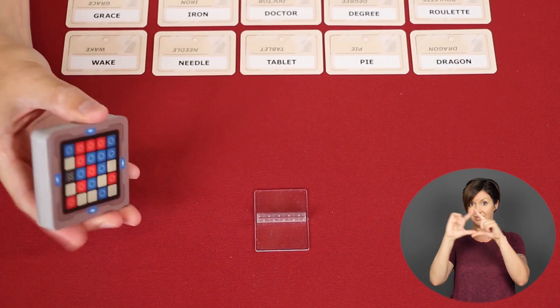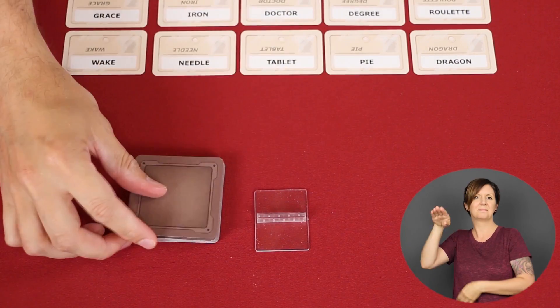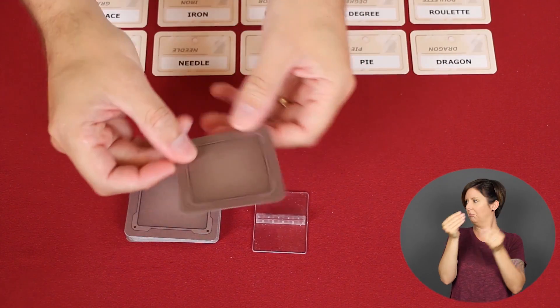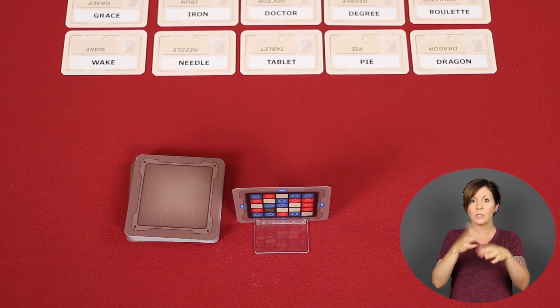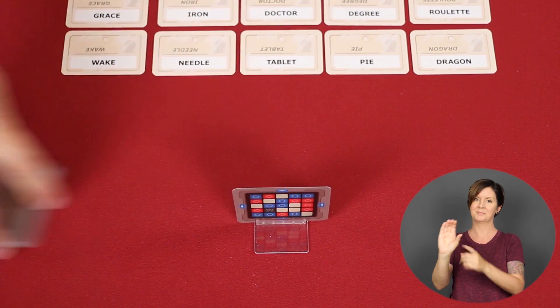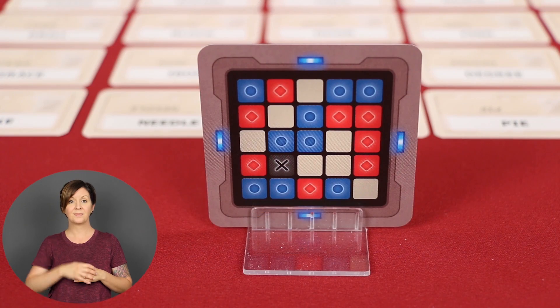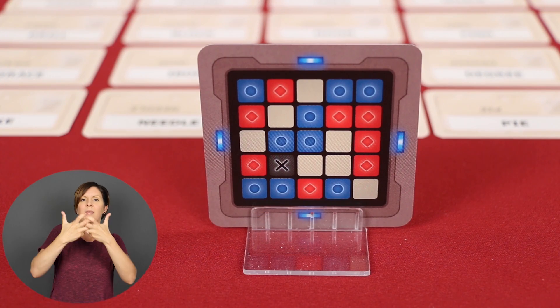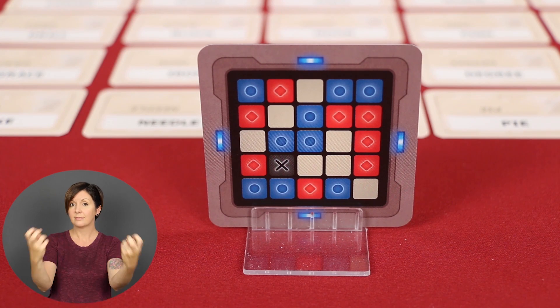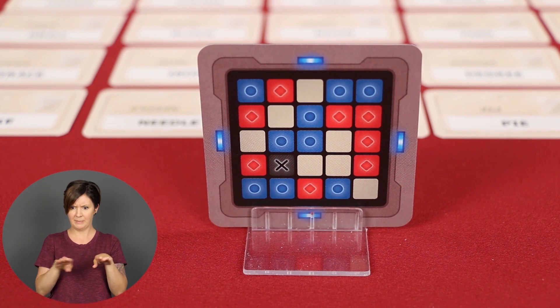Now shuffle these key cards into a face-down pile and have the Spymasters draw a single one and place it into the stand in any random orientation, ensuring that their teammates across the table can't see it. The remaining deck can be returned to the box. This key is a 5x5 grid, just like the codenames laid on the table, and so it identifies to both Spymasters the identities of the codenamed agents on the table.